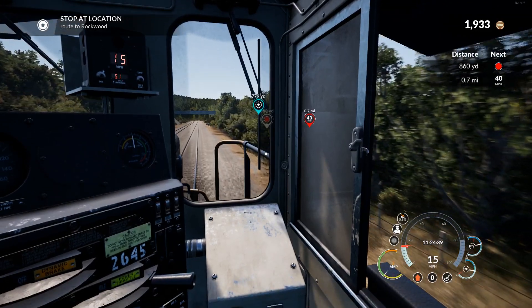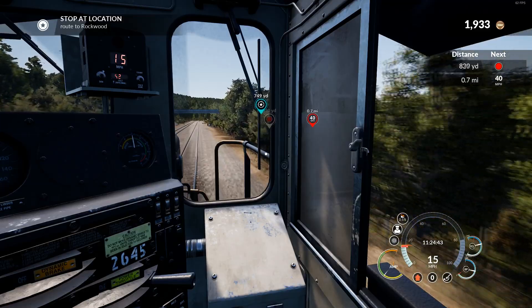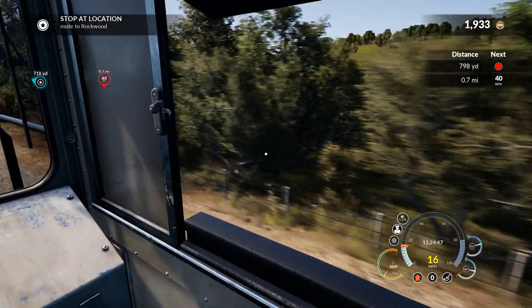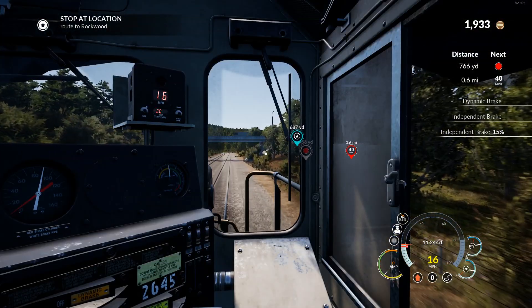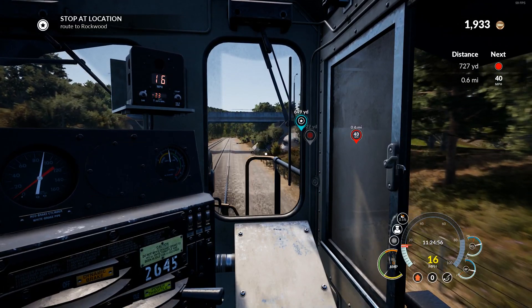0.5 percent downgrade now should take us through to Rockwood. We're picking up a bit of speed here, let's stick a bit of independence on — that's to slow us down a smidge — and we should be good to go.